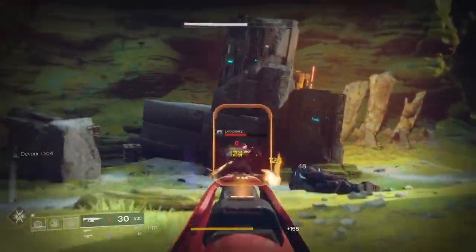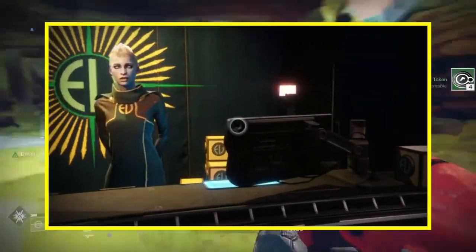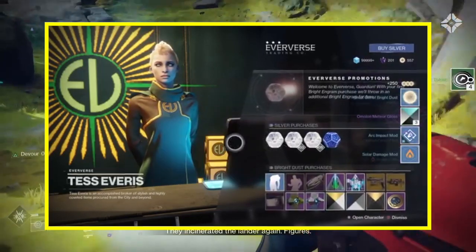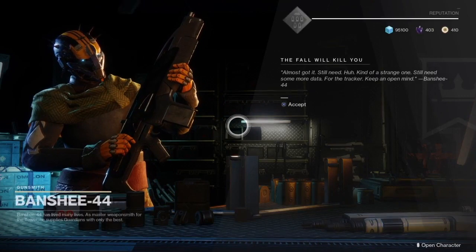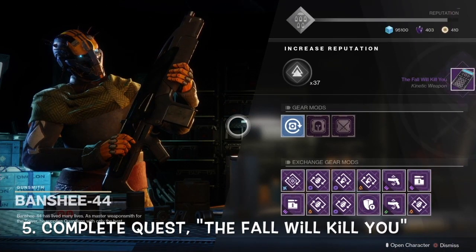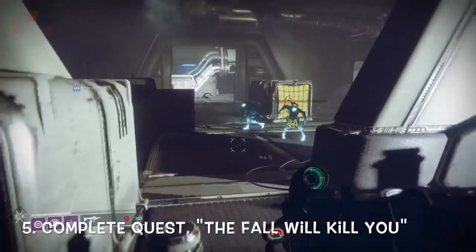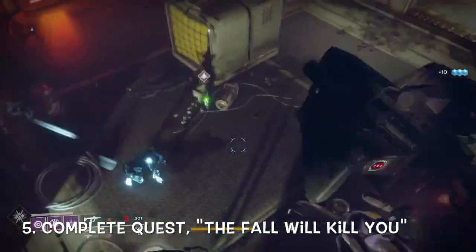I highly recommend using your Fireteam Medallion for this step. You can buy them from Tess Everest at the tower. This will increase the loot you receive and will give you a better chance of finding high value rewards. Once you complete Under the Hood, head back to Banshee-44 to receive the final quest step, The Fall Will Kill You. In The Fall Will Kill You, you must kill 50 enemies while airborne with the SMG. So put that Mida Mini-Tool to work and get as many jump kills as you can until the quest is complete.